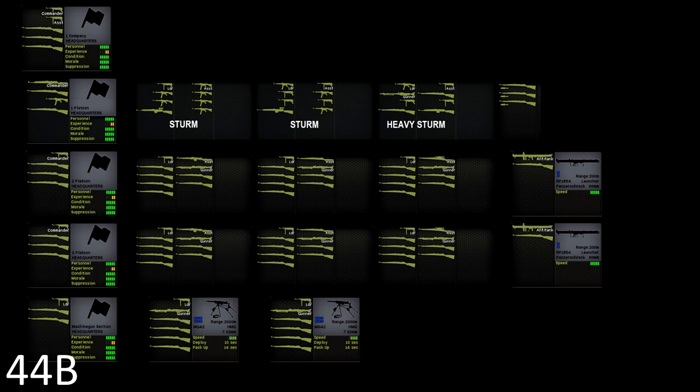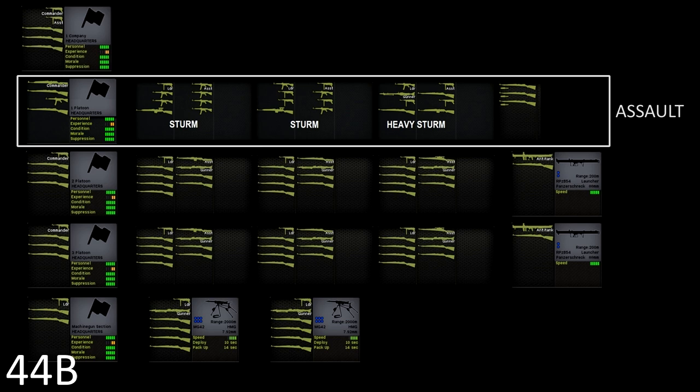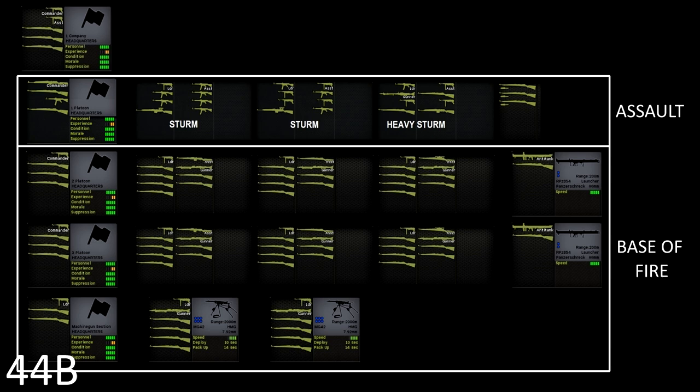Noticeably absent is the Panzerschreck team attached to the platoon in the 44A organisation. However, the rest of the company is the same — the other six rifle squads retain their machine guns, are predominantly armed with rifles, and have the option to include a rifle grenadier. This gives a very clear distinction between fire and manoeuvre elements at company level: the Sturm platoon is the maneuvering assault element, to be supported by the other two platoons acting as a base of fire.